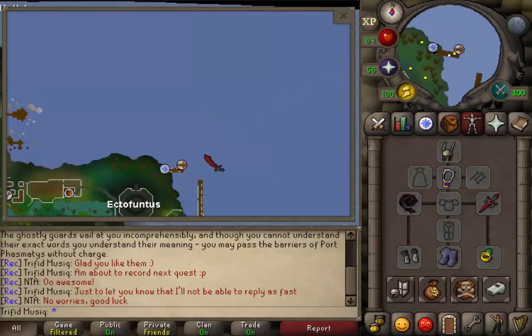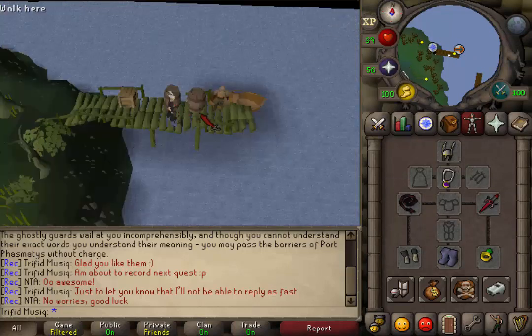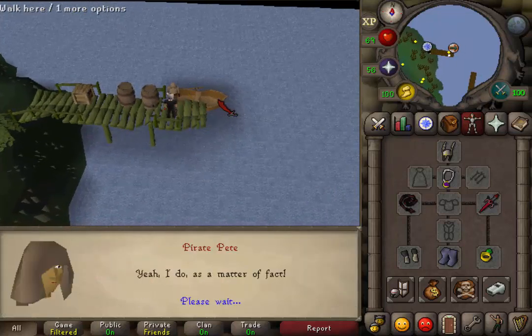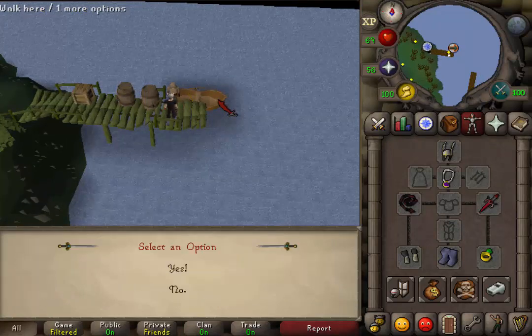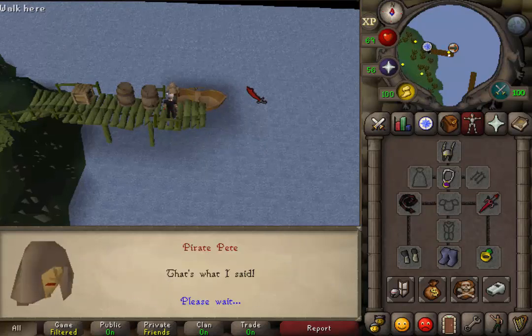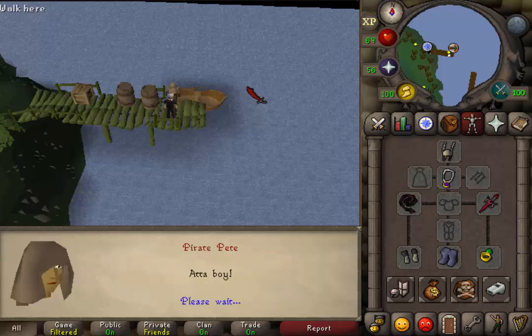To start this quest, go just northeast of the Ectofuntus, north of Port Phasmatys. Here on this dock you will find Pirate Pete. Talk to him and skip through the dialogue until you can select yes. Select the first option again, 'I fear no demon.'